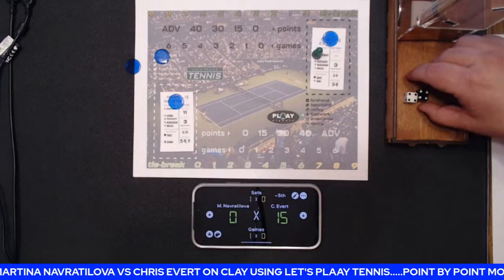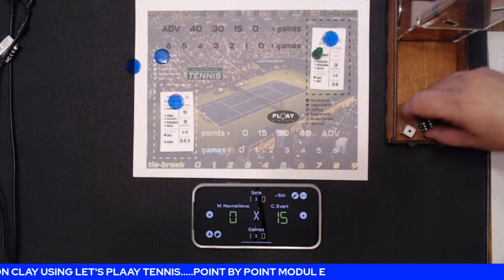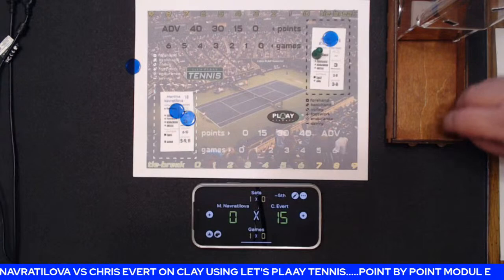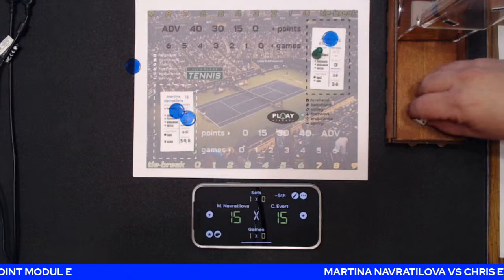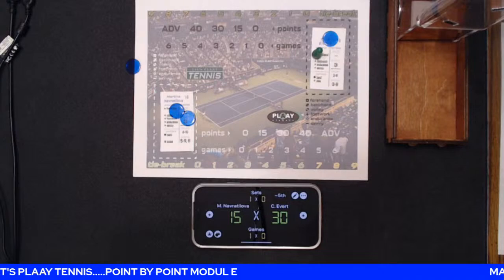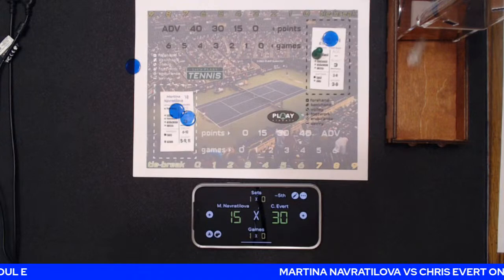Chrissy uses doubles to reduce Martina's return range to six-to-nine. A seven — she gets it over, white dice is a one — that's forehand. She has it, so she gets another chip since it's a star, any surface. She gets the ball back over. Chrissy with a 12 doesn't — 15 all. Chrissy gets the next serve over. Martina with snake eyes doesn't return it — Chrissy's up 30-15. A nine gets the next serve over; Martina returns with a nine, Chrissy doesn't — 30 all.